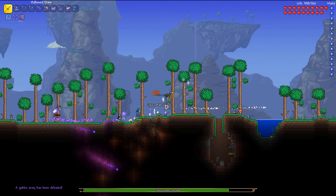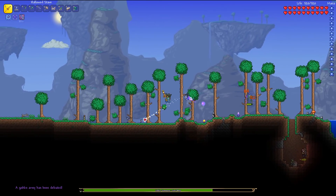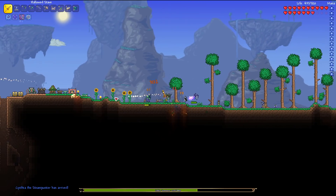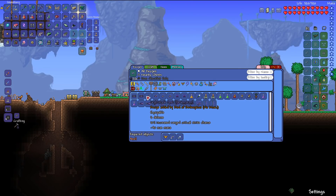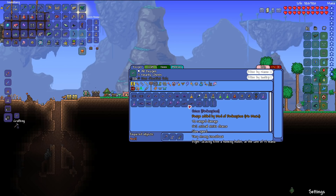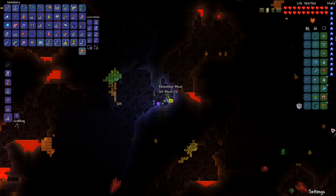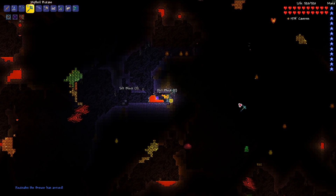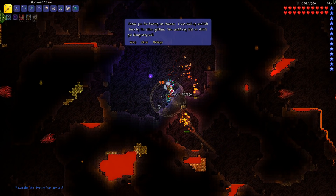The goblin army is defeated. They dropped a couple of interesting things, such as nightshade plants — I don't know what they're used for but I'll check it out. We finally found the bound goblin, and as long as that slime doesn't kill him, we can rescue him. We rescued him — now let's speak to him.